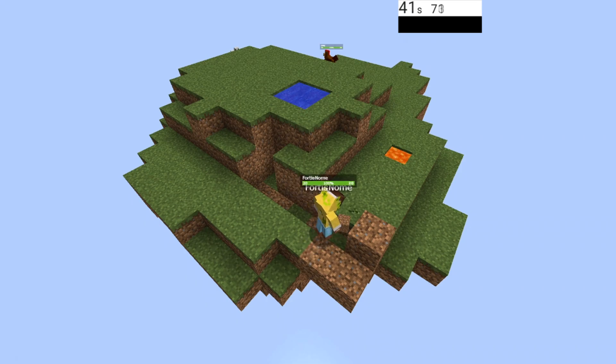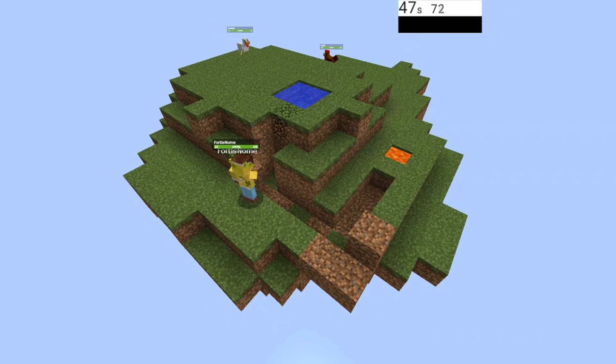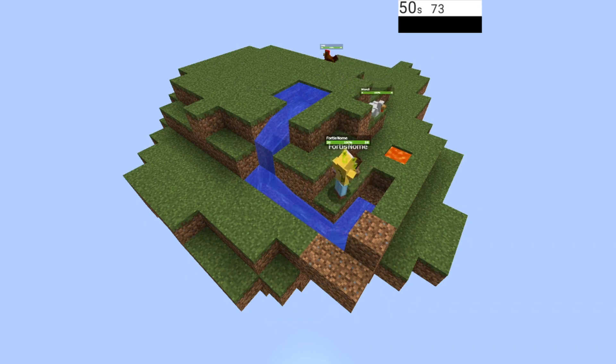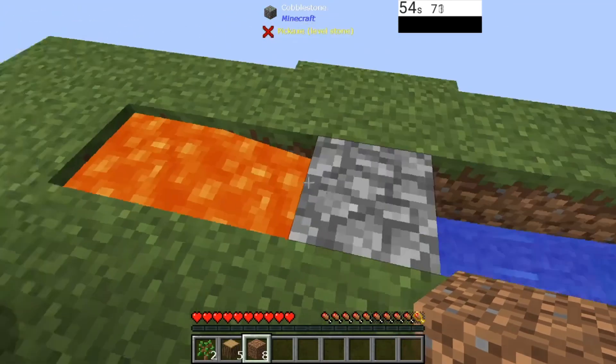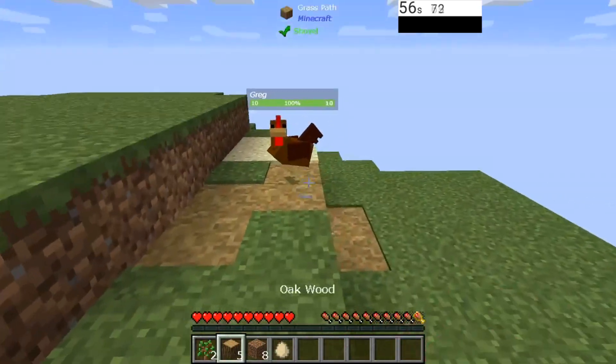That is the last thing we want — turning the lava into obsidian. So just dig it all out all the way to your lava. Leave one block just in case you did it wrong. Then go ahead, break your grass block there, break this one here, and voila, we should have cobble. We'll get to that in a second because we need to do some other stuff first.